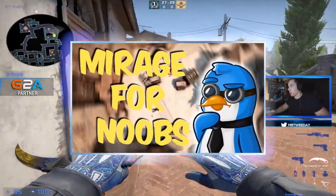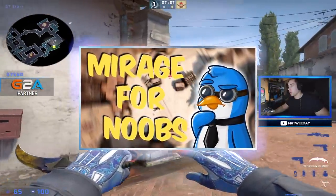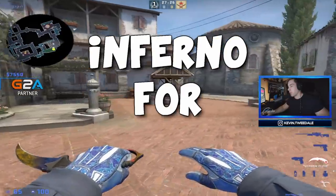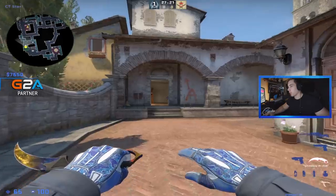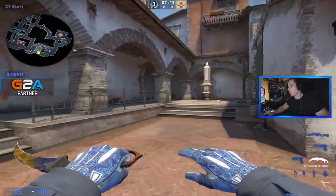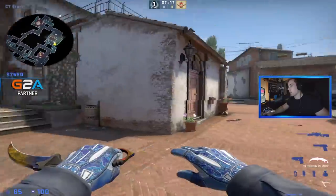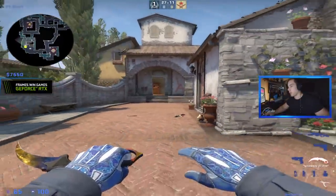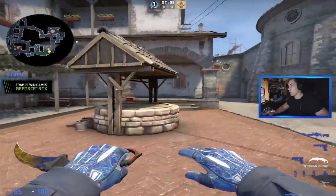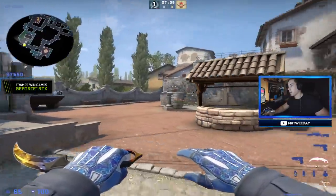I did a video like this the other day called 'Mirage for Noobs,' so let's do Inferno for noobs — from smokes and utility usage to tips, tricks, positioning, and stuff like that on the CT side, as well as a couple of habits on the T side when it comes to peeking. No fancy editing, just running around the map explaining the basics you should know when playing Inferno.